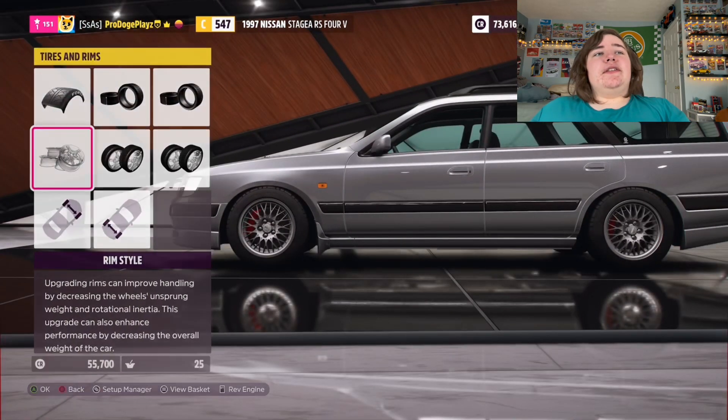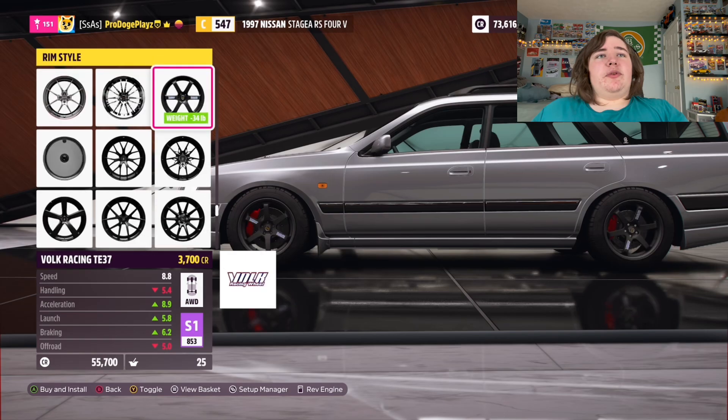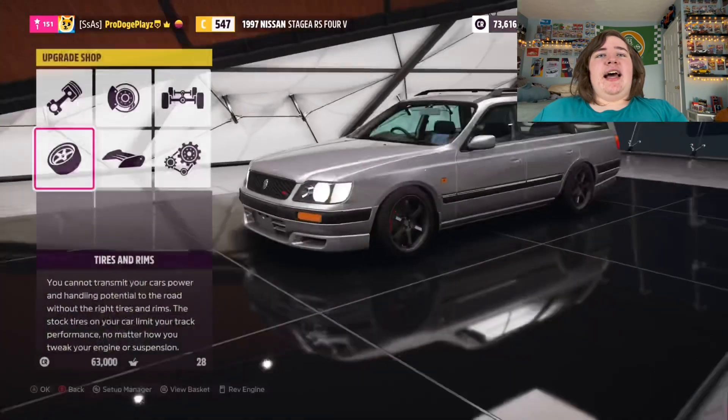And now for the wheels. We'll go with T37s on it. We are going to paint them white, and we'll up the size just a little bit, like that.